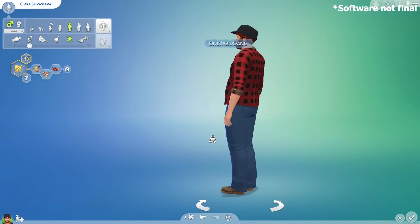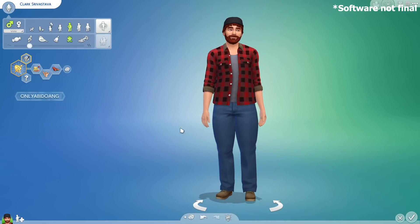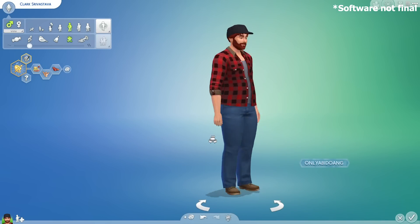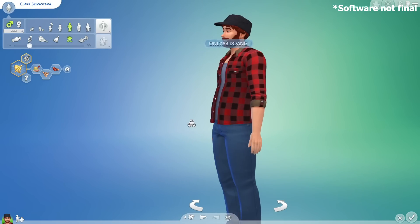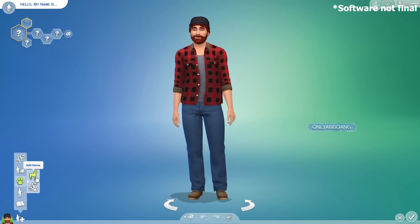Horses are finally in The Sims 4 and as I said in the beginning, I got to try out the early version of the pack. Please don't mind my channel name jumping around on the video — it's just how early access game works and I can't do anything about that. To start making a horse when in Create-a-Sim, you need to click on this button right here and then choose Add Pet.